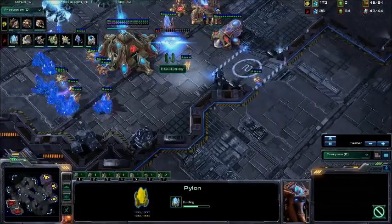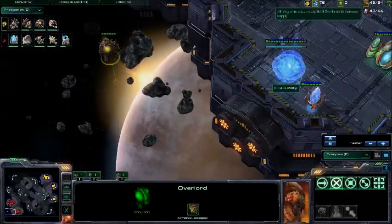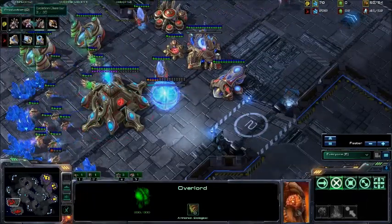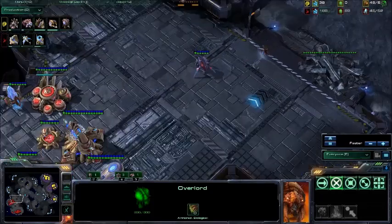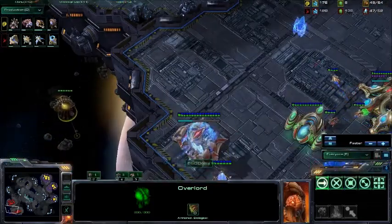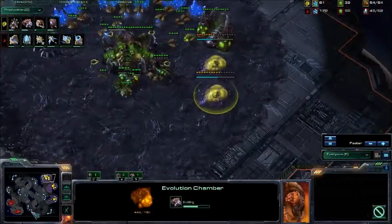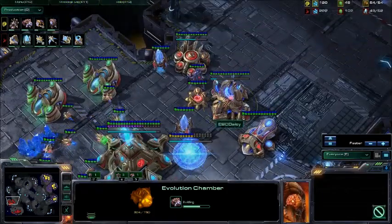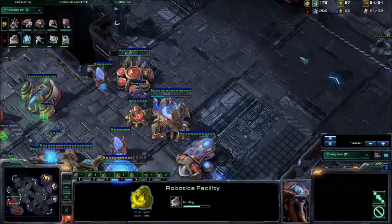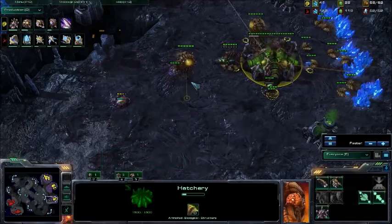He does drop a Robotics Facility. So he might be using the Phoenix just to scout around the map, pick off some Overlords, or trick his enemy into overcompensating for air. Already we see an Evolution Chamber and Roach Warren — the Zerg has likely anticipated or has seen the air units, so he will have ample protection underway. Hopefully he'll get enough Roaches to punish this. Though with the Robotics Facility coming out, there will very soon be Immortals, which will help demolish those Roaches as they do a huge amount of damage.